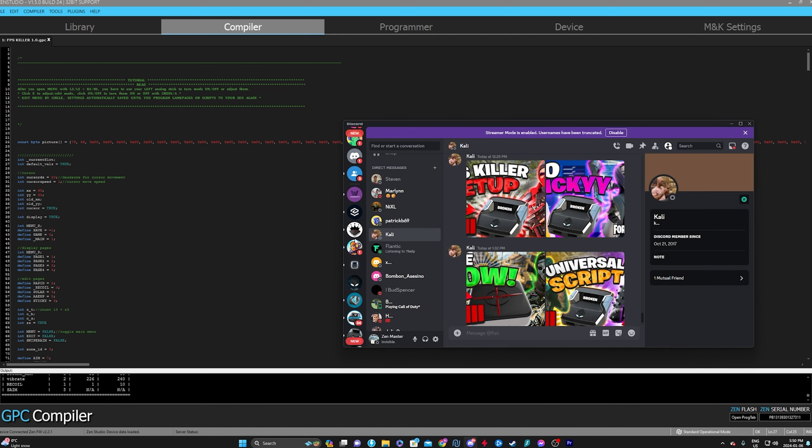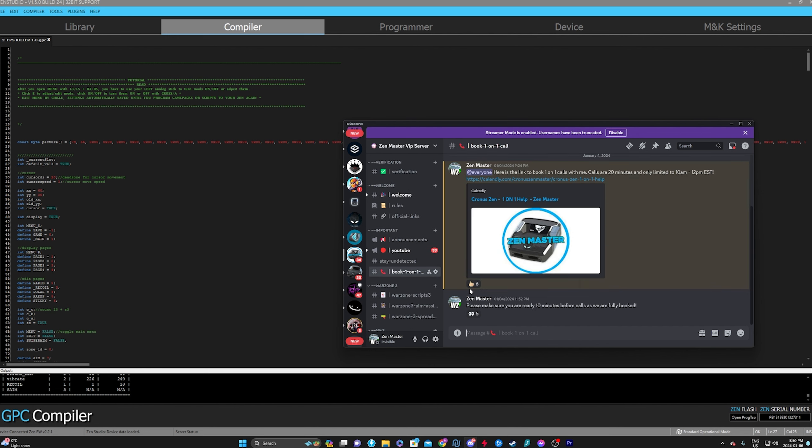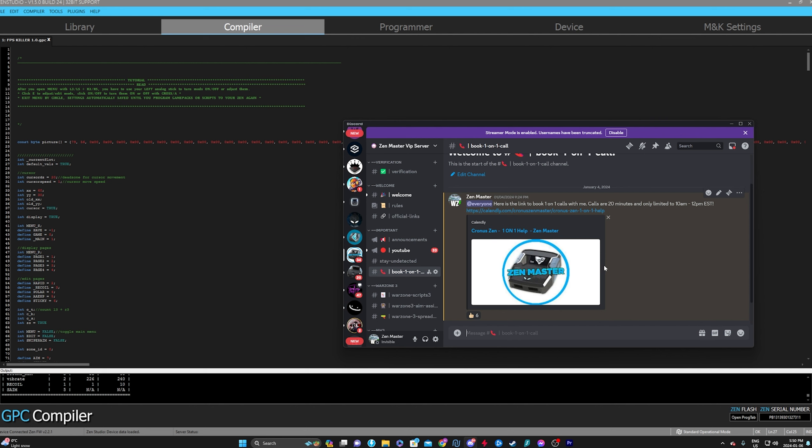I have a lot of DMs coming in. In my lifetime Discord, you can click 'Book One-on-One Call' to create a call with me — that's if you need help setting up anything. 20-minute calls, 10 AM to 12 PM EST, Monday to Thursday.